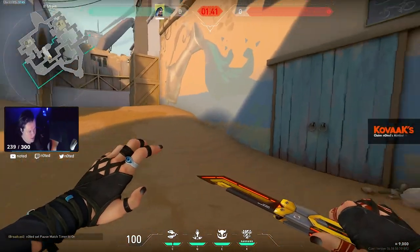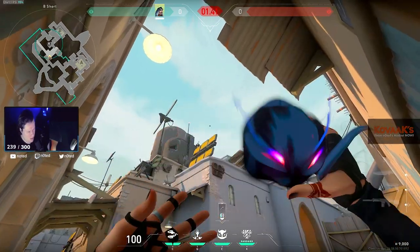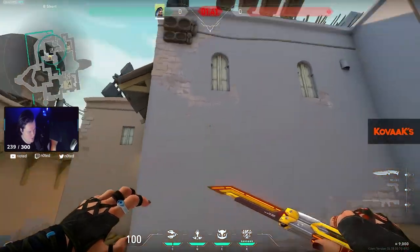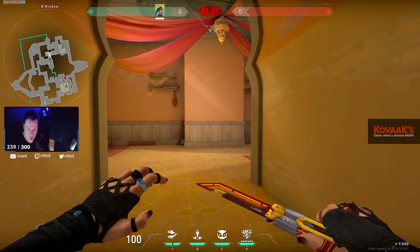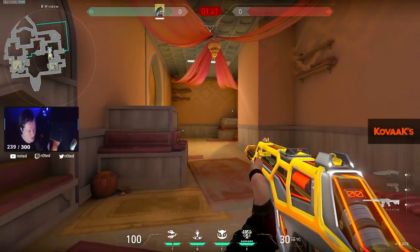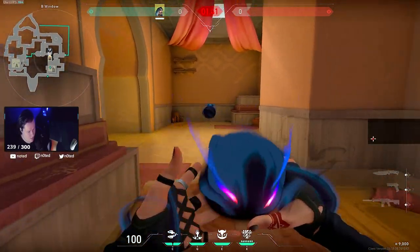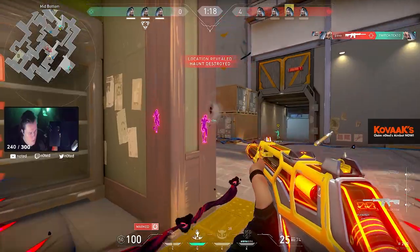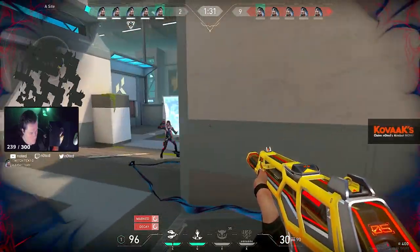I was playing with a few content creators and found out that if you want to take control of Hookah — which is an extremely important part of the map — you gotta aim over here, jump, and throw. It's gonna go inside over here, and it's insane because it goes through the wall. As soon as it drops in the ground you have a spot where you can spot everything — anyone here, over there, or over there. If the person is looking directly at it, it's going to spot you. So as soon as you see this, break it right away because it's super strong.